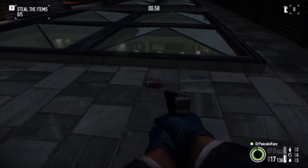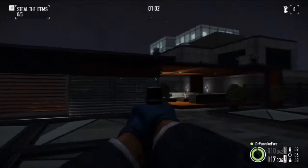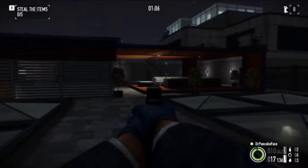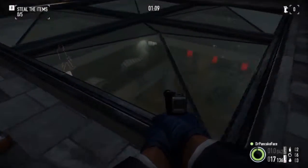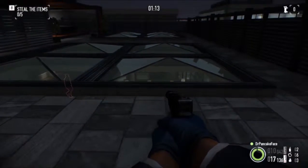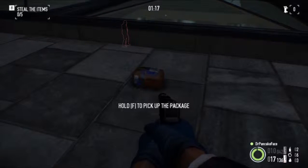Here we got package number 6. We are up on the roof — the spawn point is way over there, there's the lounge area in the middle of the roof, and here are the skylights to look into the main lounge area. Right here next to the skylight, we got package number 6.